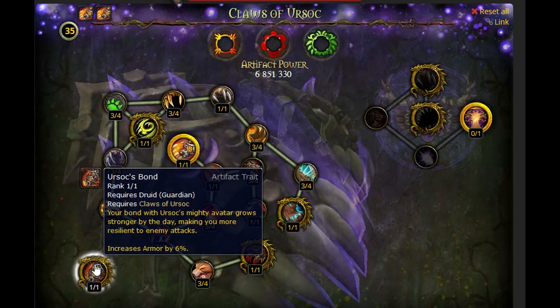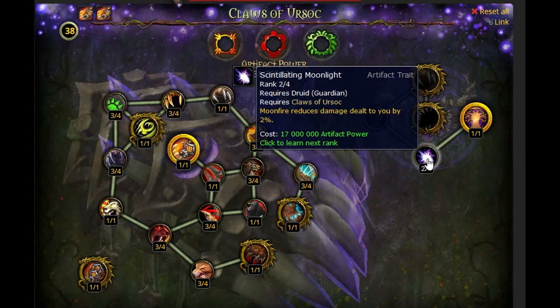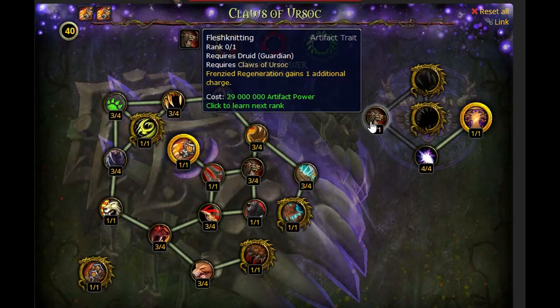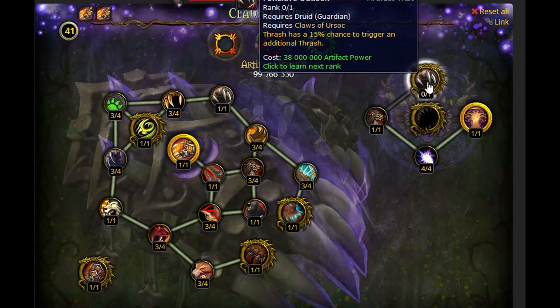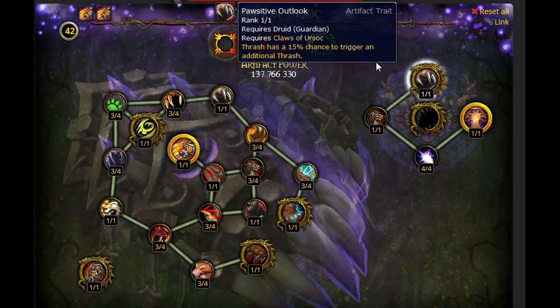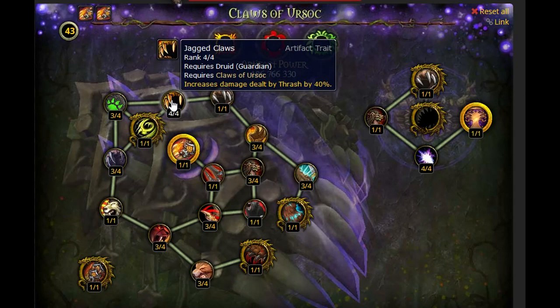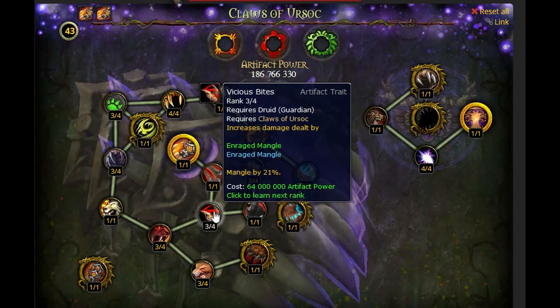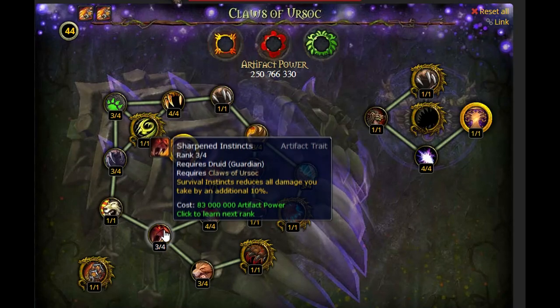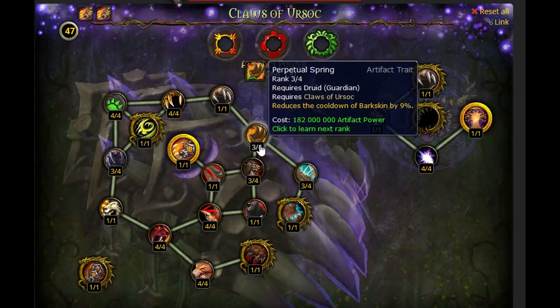Once you unlock Ursoc's Bond, you may notice some minor traits are 3 out of 4. Even if it's tempting, don't go for them yet — prioritize the gold traits on the right side of the tree, which will either buff your damage output or reduce damage taken. Because of the extra Thrash stacks you can generate, these are very strong. After getting those gold traits, you can then fill out the remaining minor traits. Prioritize damage output traits before Stamina or Armor ones. Once finished with those, you get the last trait which grants 50 points — trust me, it's not worth the AP grind. Just passively earn your AP.